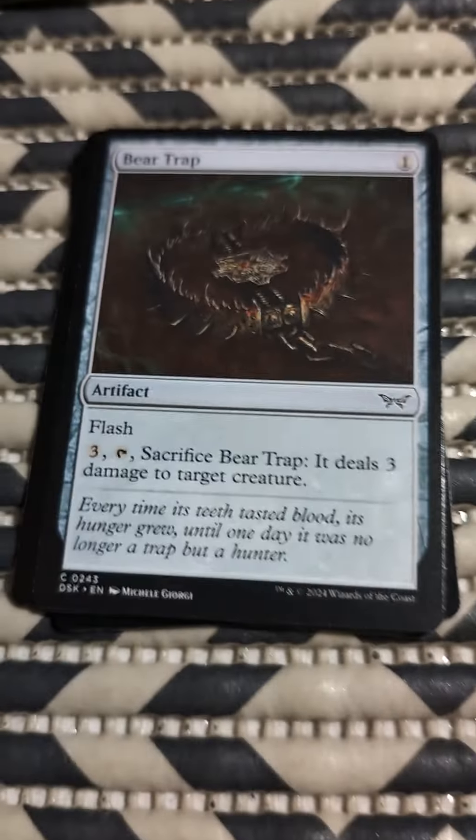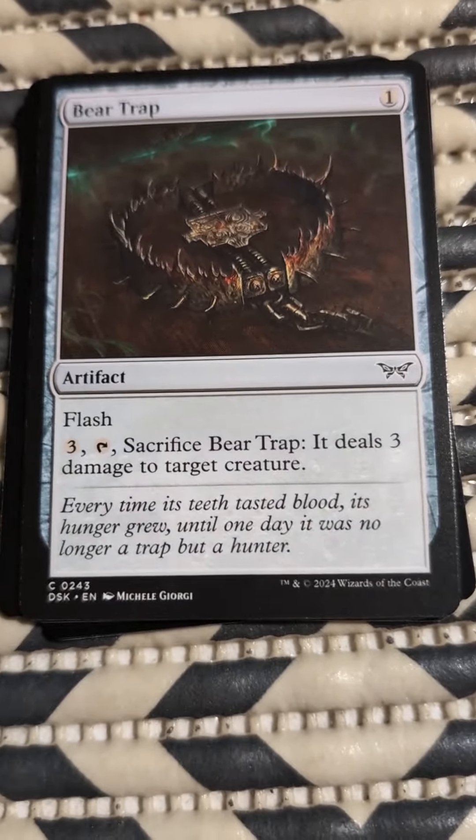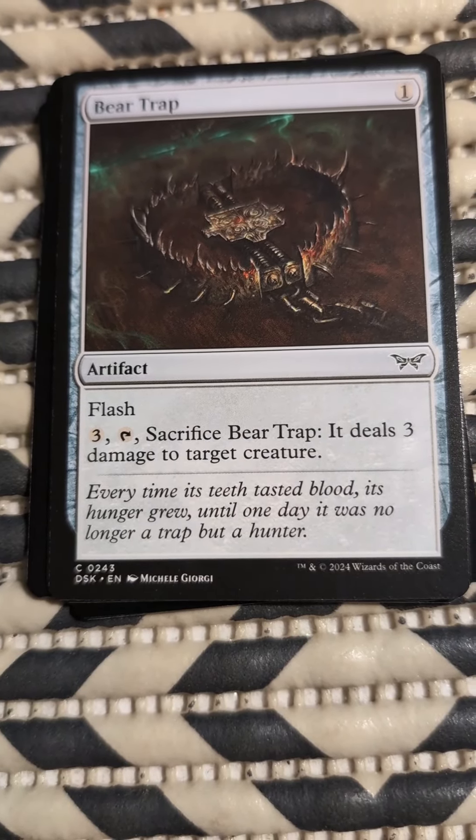Bear Trap for one colorless. It's an artifact, and it's Flash. Three attack — bear, sacrifice Bear Trap, it deals three damage to a target creature.